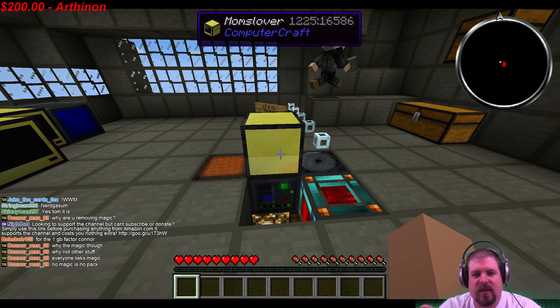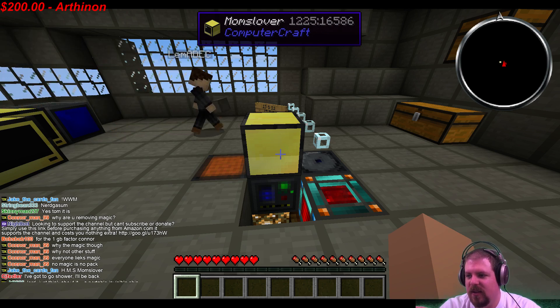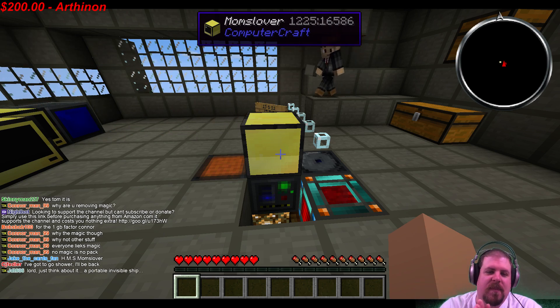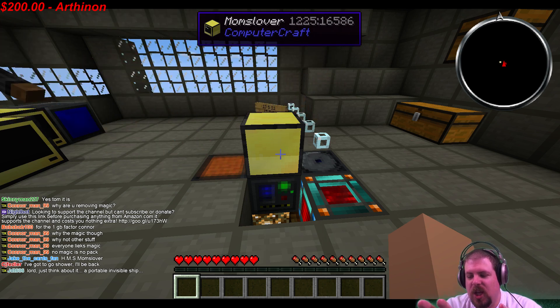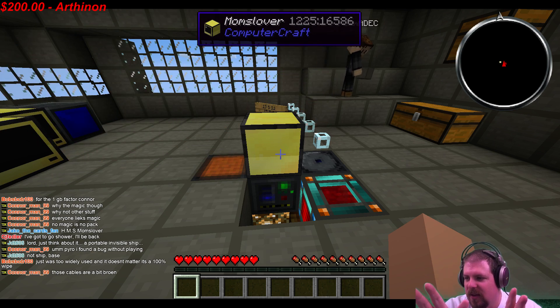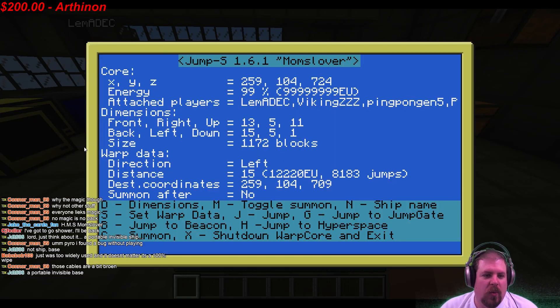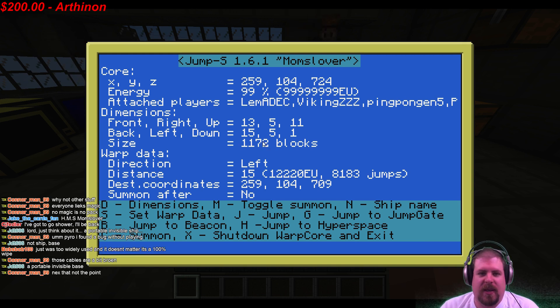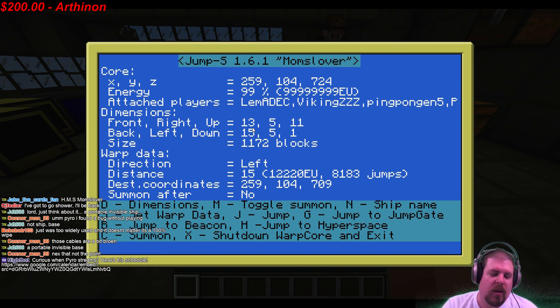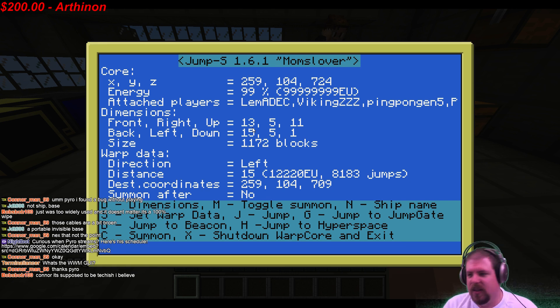At 1,200 blocks that's your limit — if you go over it you're stuck and won't be able to come back in. When you click on the computer you can see ours says 1,172 blocks. You can also see the dimensions: the front is 13 blocks from the warp core, height is 5, 5 left, 11 back.